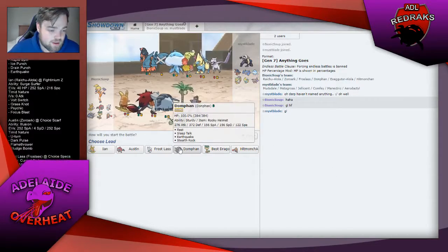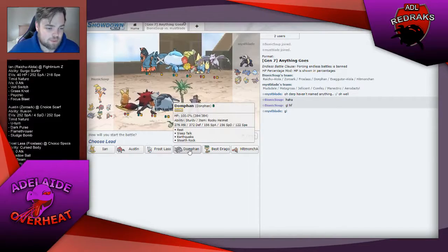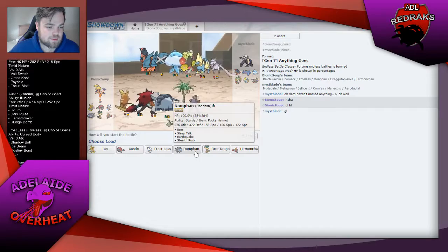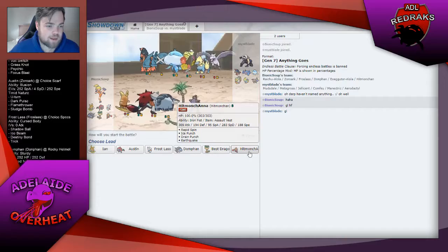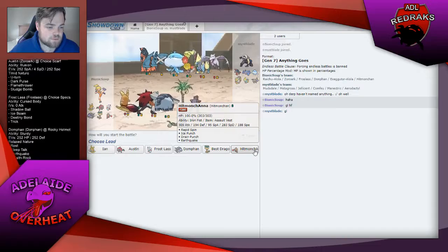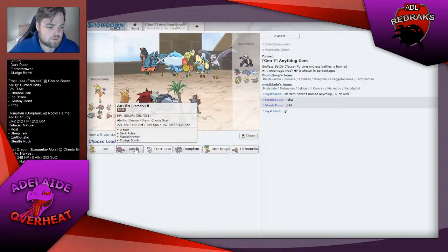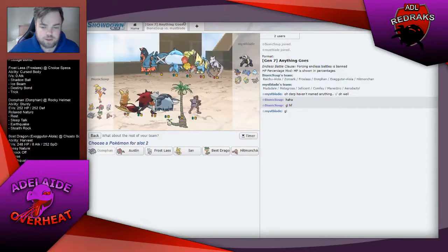I think I'm going to lead with Donphan, set up Stealth Rocks — might be my best bet. I can Rapid Spin away Rocks if he wants to try and get them up.